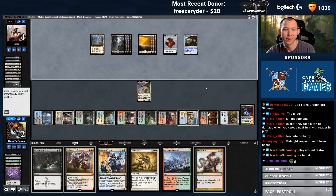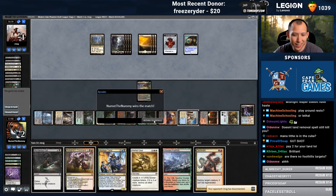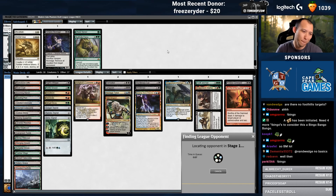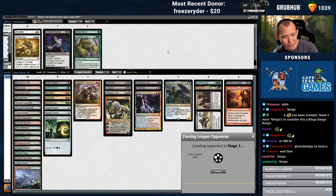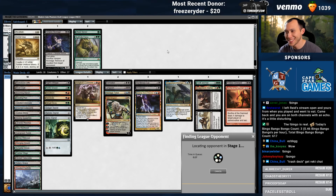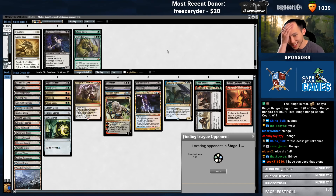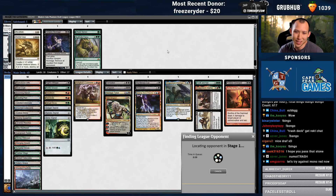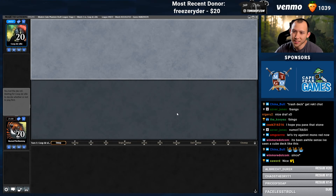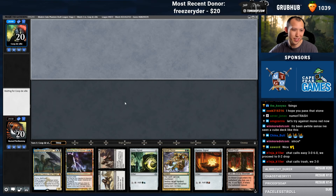Draw your card, OP. I can't fetch with the Foothills and have a land enter untapped because I don't have enough life. Well, that was only one round. We won the first match of our previous 18 non-basic stipulation deck and then we proceeded to go 0-2. But 18 non-basic lands — no basics is pretty fun. One more land and it's so good — I'm keeping on the draw. I got two draw steps at a land, I have 16 lands still in the deck.